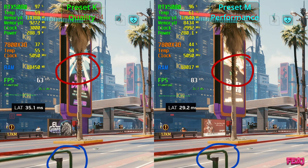As you can see in the palm tree, the bark is definitely better in preset M on performance. Also the green fence — you can see it has less shimmering. I did not see this when I was playing the game at all. You can also see in the back the buildings are sharper on preset M. So preset M on performance mode is actually better than preset K in quality mode.